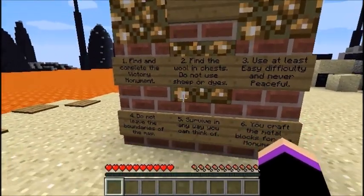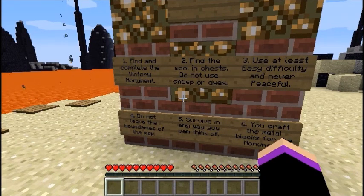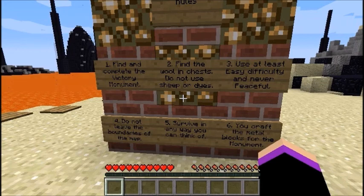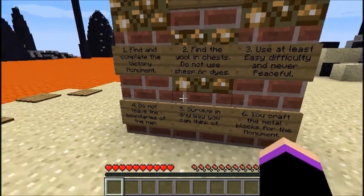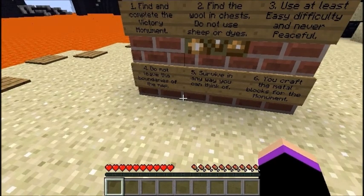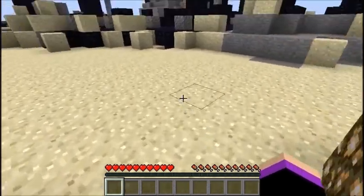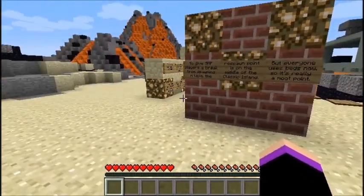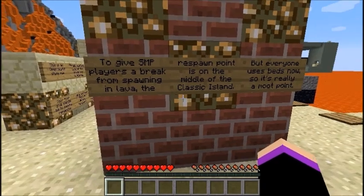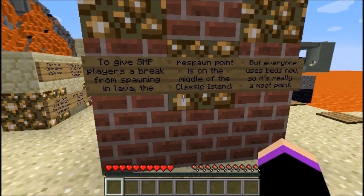Okay, rules: find wool and complete the victory monument. Find wool in chests, do not use sheep or dyes. Use at least easy difficulty and never peaceful. So about the middle rule — yes, that's definitely a thing that will not be happening here, because of course that's considered cheating. Do not leave the boundaries of the map, survive in any way you can think of, and craft the metal blocks for the monument, which I think is pretty good. To give SMP players a break from spawning in the lava, the respawn point is in the middle of the classic island, but everyone uses beds now so it's really not a moot point.